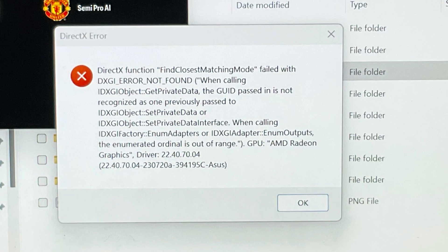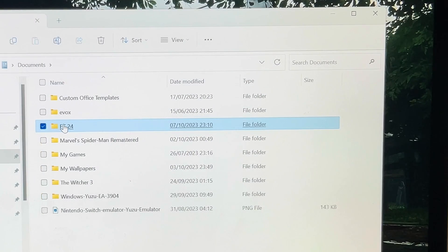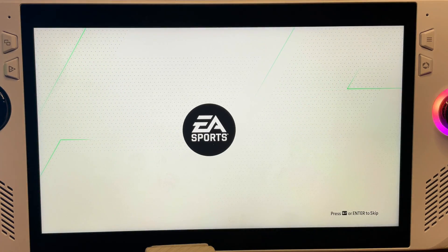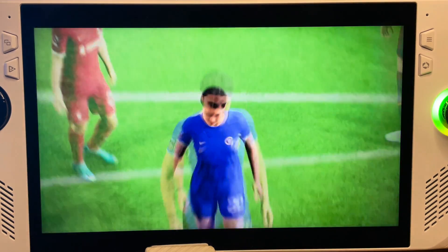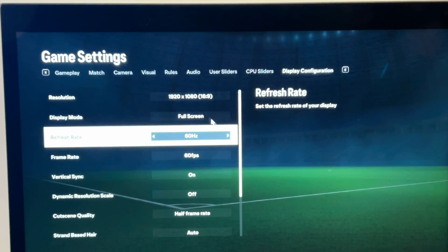For step four, just launch FC24 and now it will get past the title screen in less than two minutes. There may be a chance you get a DirectX error message — if this happens, go to My Documents and delete the entire game profile folder called FC24. Note that this older driver may cause issues with other games, notably Starfield. In that case, updating back to the latest driver works the same way in Device Manager, and a link to the latest driver is in the description.